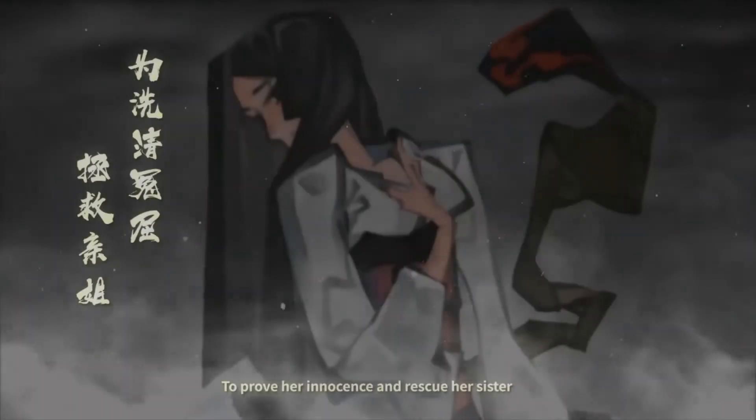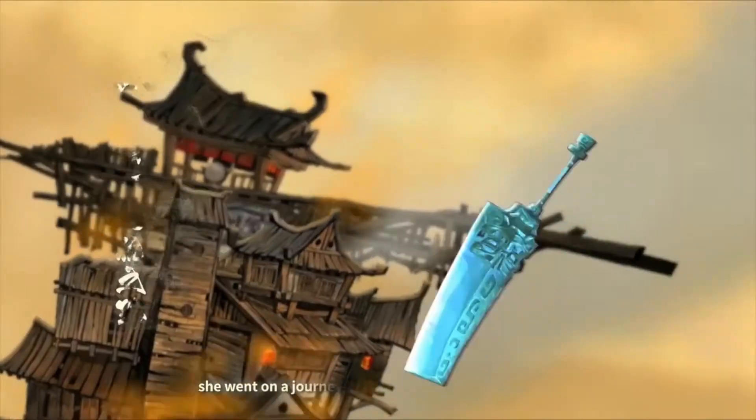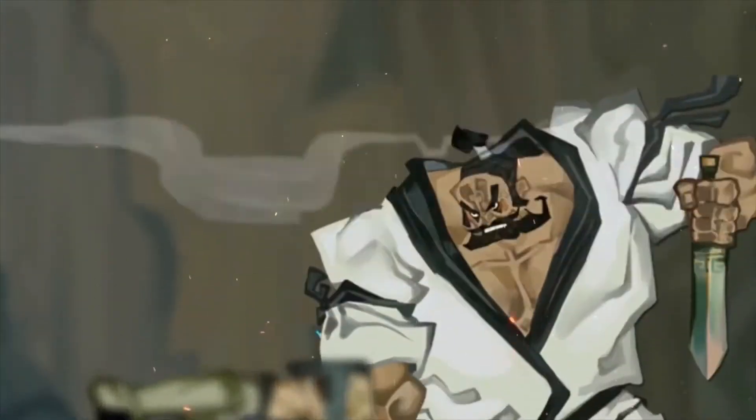To sum up the story very quickly, you take control of a princess who's been accused of murdering her father, and the aim is to defeat the enemy in order to prove your innocence.